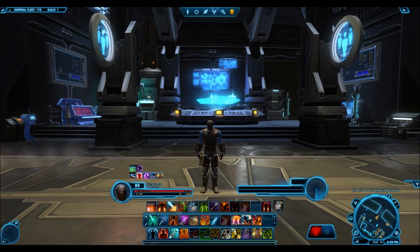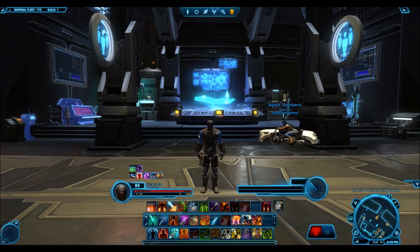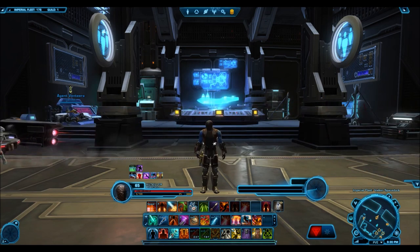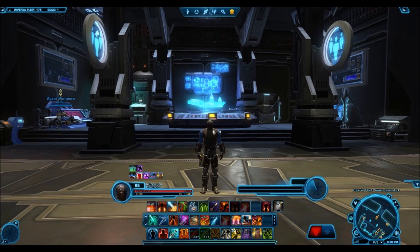I think the best life day item here is the Wampa companion. I will actually go as far to say that is probably the nicest companion we have seen thus far. It is massive, it is huge, and it has some really nice abilities as well. I've seen it in videos fighting and stuff like that — it looks really awesome.